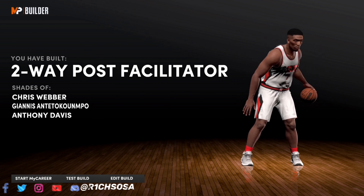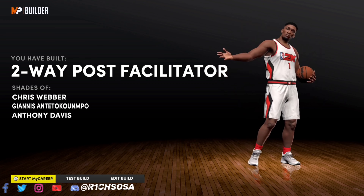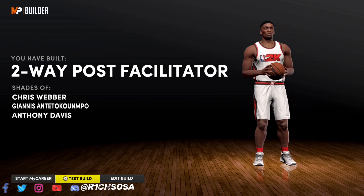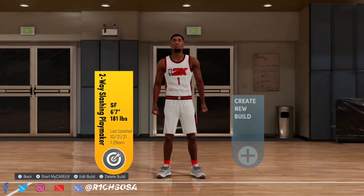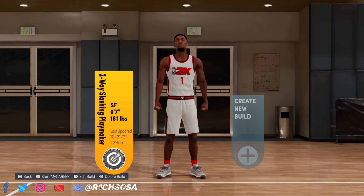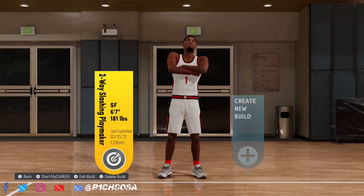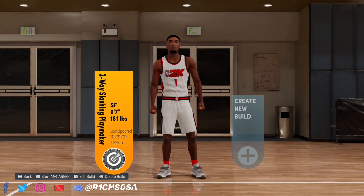Coming in at number one is the super rare two-way post facilitator build — I'm liking the comparisons to Giannis and AD. Now let's get into the second build, coming in at number two: the two-way slashing playmaker small forward, and we are getting the sharp shooting takeover.